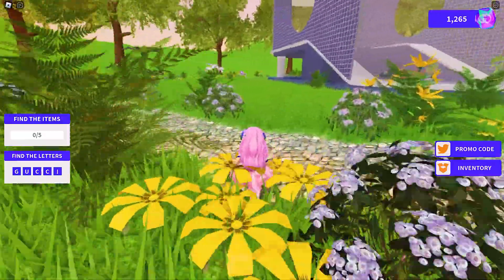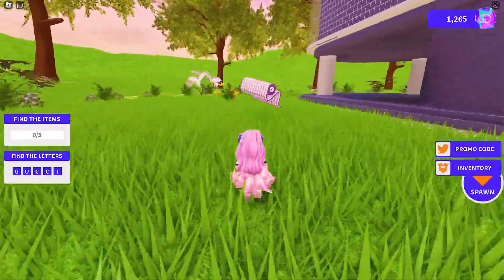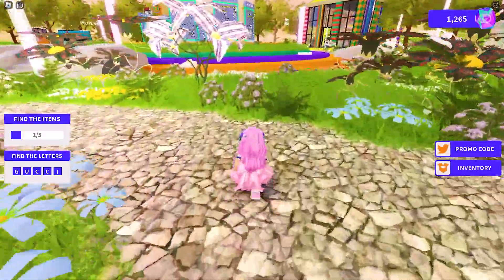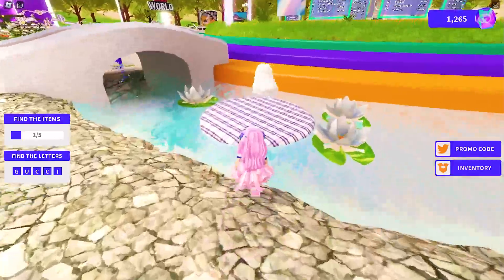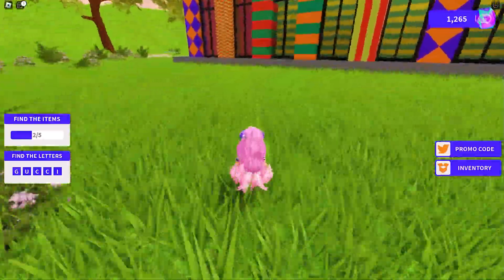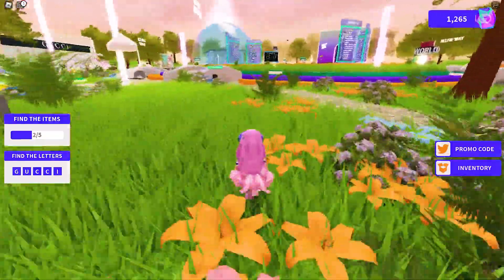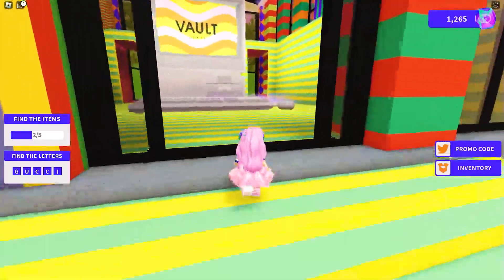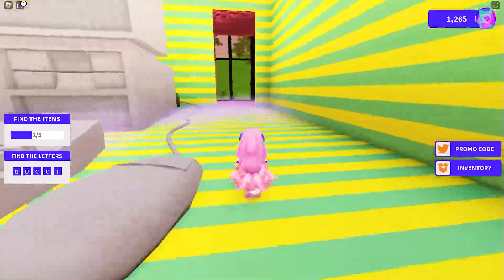The first item is right here next to the sculpting area. The second can be found down here at the bridge. The third can be found inside the vault at the back of this giant computer.